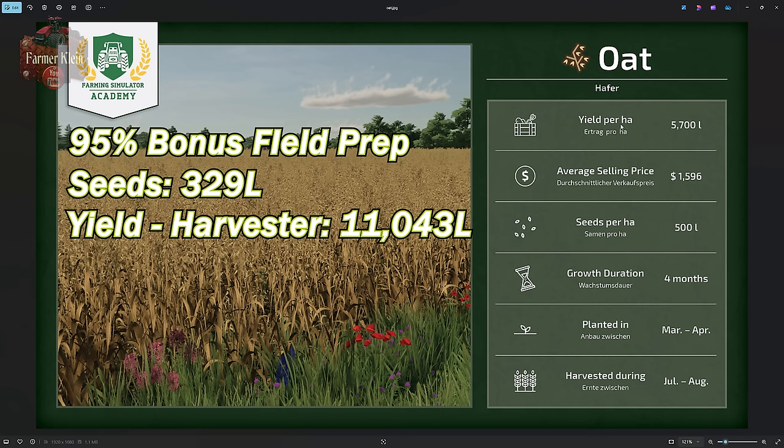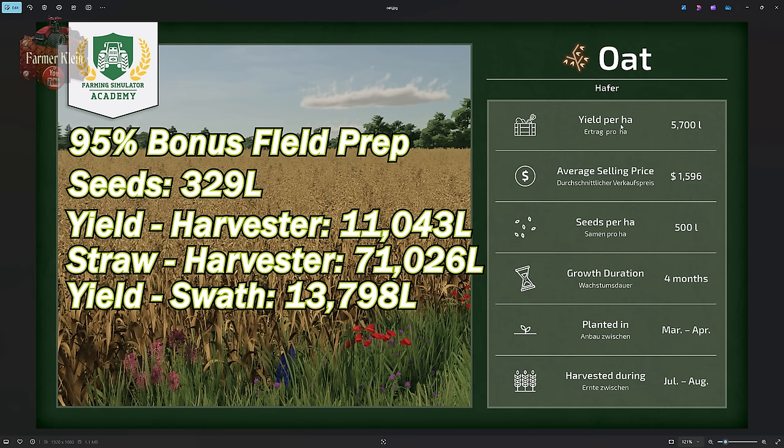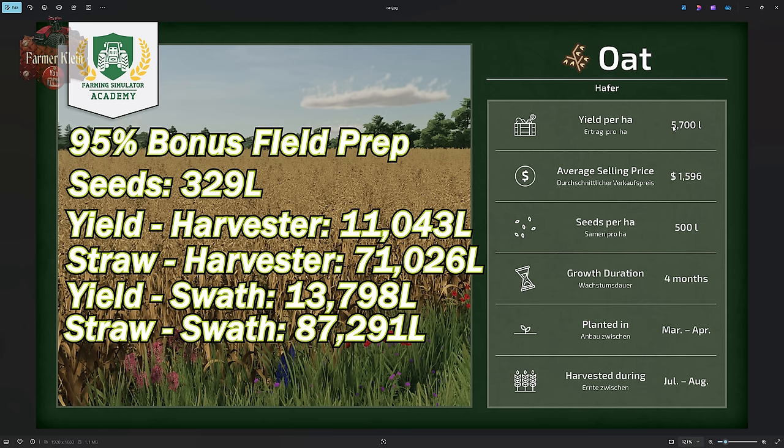For straw after the traditional oat harvest, I collected 71,026 liters. Using the swathing method — MacDon swather followed by the pickup header with the harvester — I harvested 13,798 liters of oats, a 24.9% increase over the traditional method, or a 242% increase over the infographic baseline. After swathing with the MacDon, straw collection rose to 87,291 liters — an increase of approximately 1,600 liters over the traditional approach.